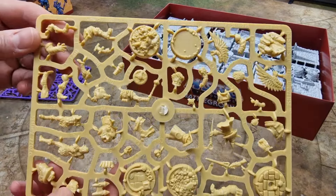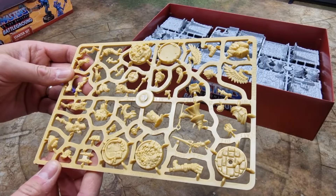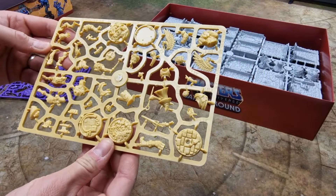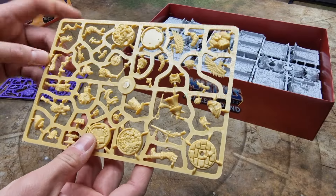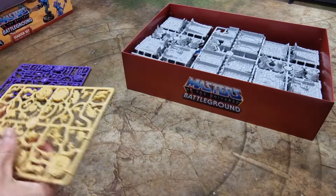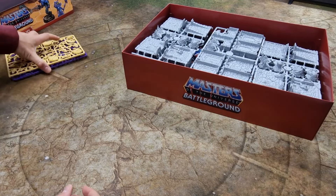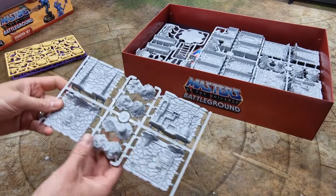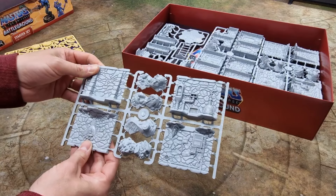And then I think this is the He-Man sprue. There's He-Man, there's Orko — one of the characters — and I think that's Man-at-Arms as well. There are a lot of other characters available too; I'm sure I've seen She-Ra on some of the pages. And here's the terrain.